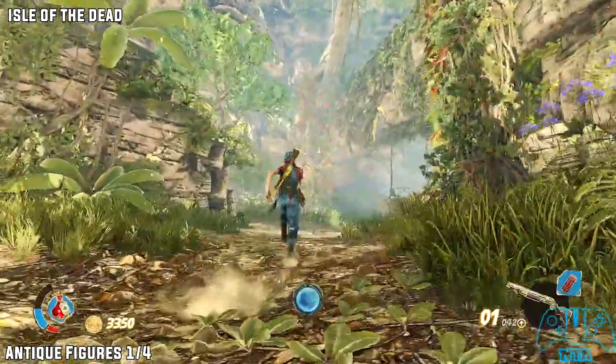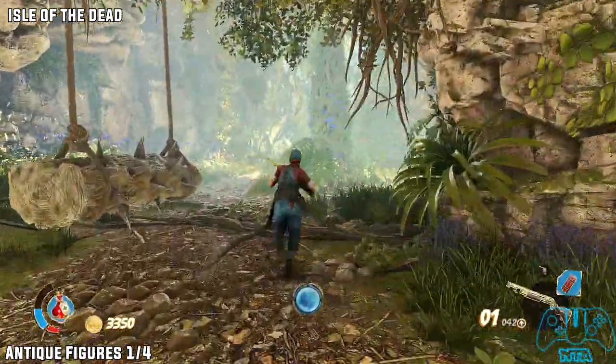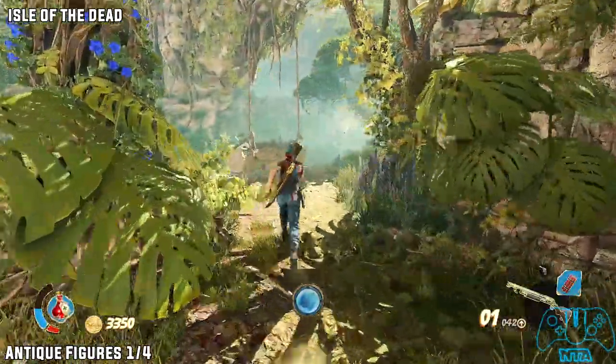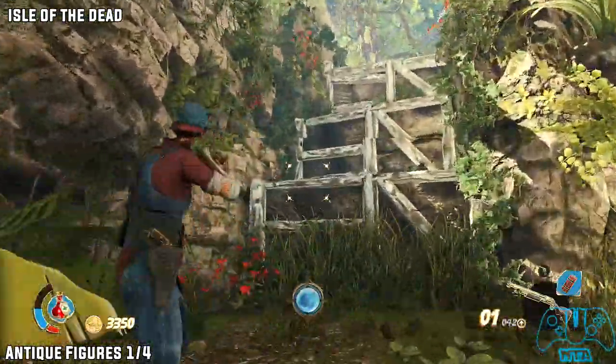Antique figurines. Once you go inside this jungle type area, you'll find lots of traps that you can trigger. If you keep looking to your right hand side, you should find some climbable rock side here.